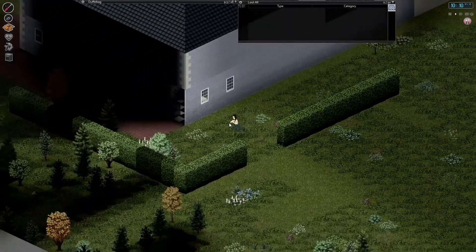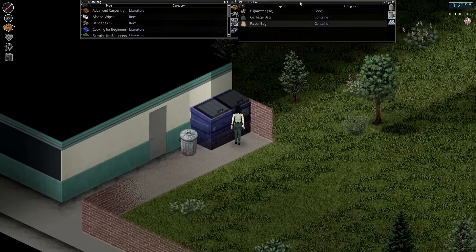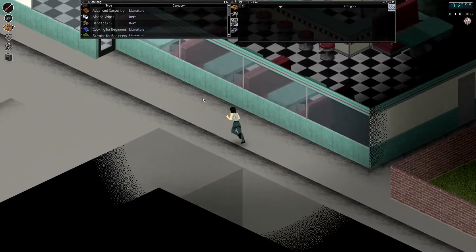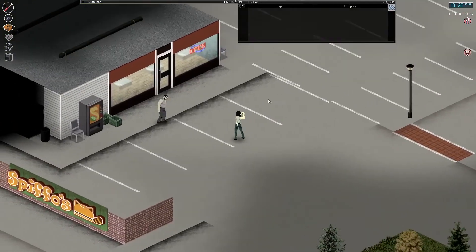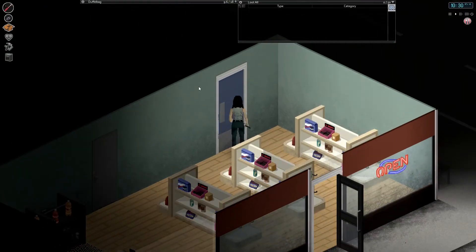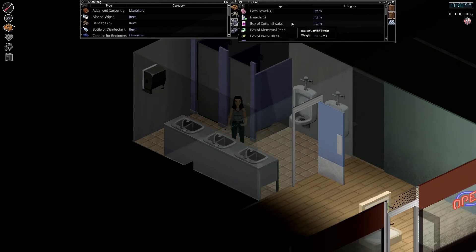I'm probably going to have to sacrifice a couple of days reading these books, and then a couple more days grinding my carpentry skill to the point where I can build myself a staircase. I believe you can build the staircase at level 6, but I did take the carpentry trait, so levelling up shouldn't be too much of a problem. If I was a non-carpenter then the advice they gave me probably wouldn't work. It seems that of all the skills, the carpentry skill is the most useful, and everyone — including me — seems to default to that.